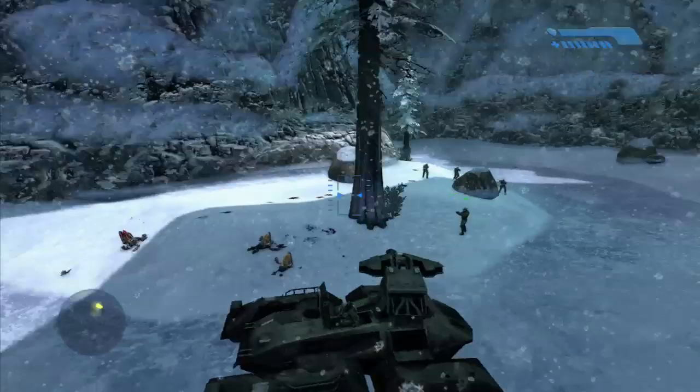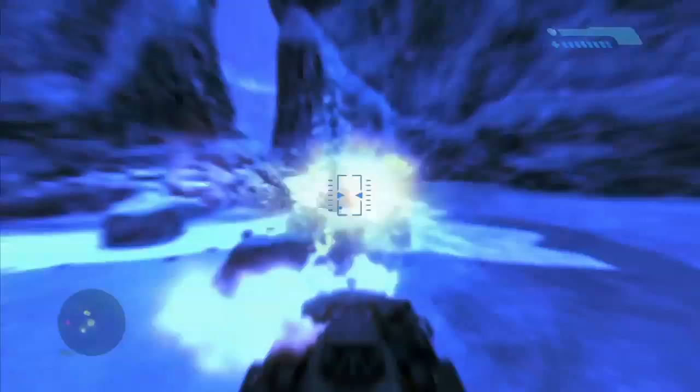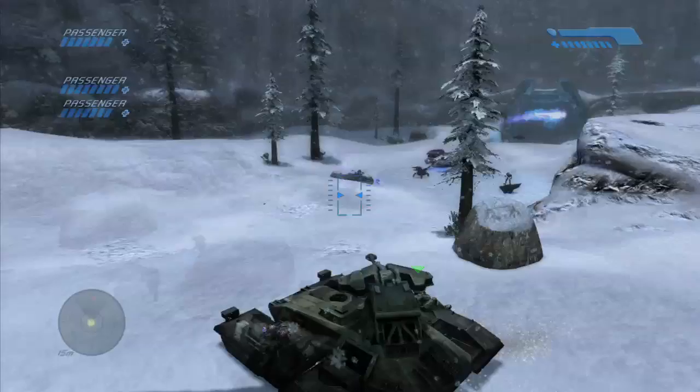So when you hit that first wraith, run past it. You'll grab the scorpion shortly after and the wraith will actually follow you. You have to wait for it to drop down this ledge up here because you cannot go back up with the scorpion. So just turn around, blast that wraith, and move along.